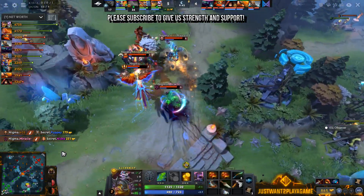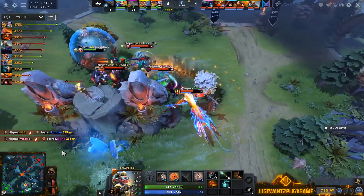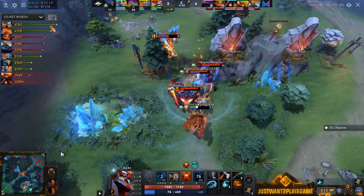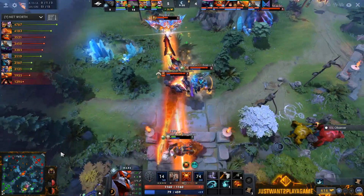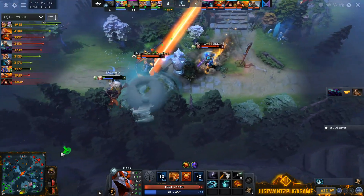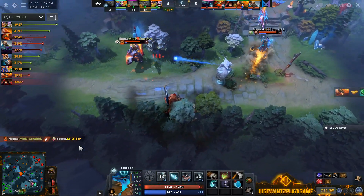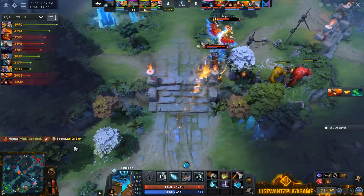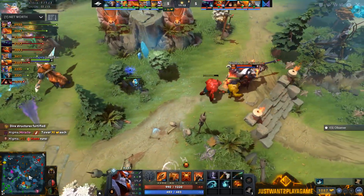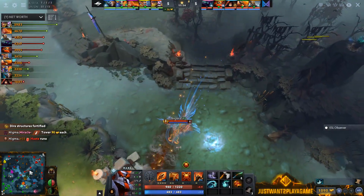Miracle comes in, they're actually able to clean them both up and they're going to look over towards ZAI. ZAI trying to run — this is a big move and an important one as well for Nigma, getting Miracle involved in some early action. Burn ZAI down with the sun ray — they should still be able to catch him and they do. A lovely time here — just going to be beautiful, so happy we're here to witness this battle.